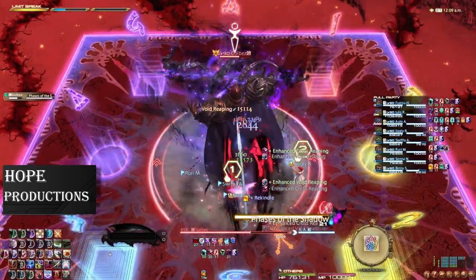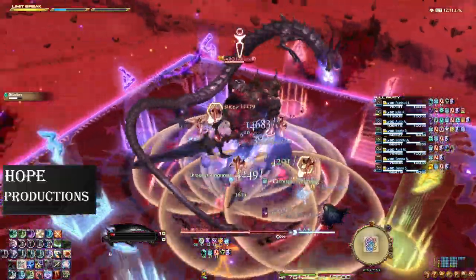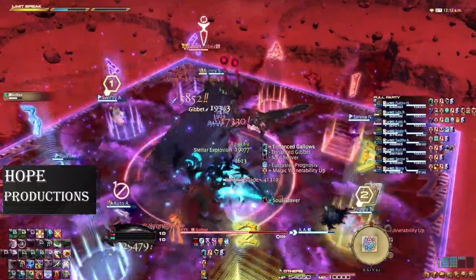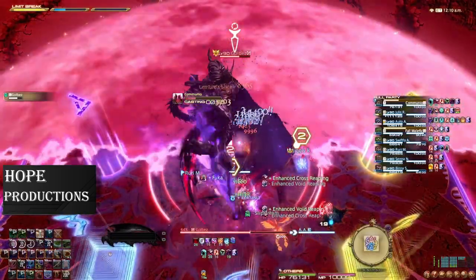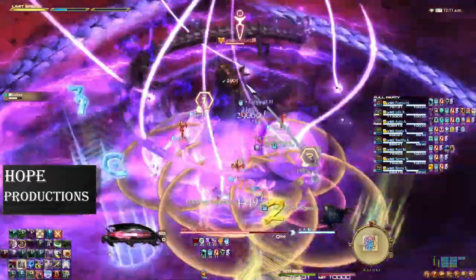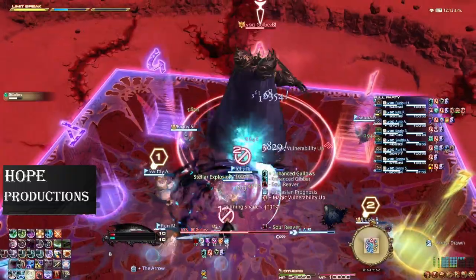Then another casting of Phases of the Shadow. We've seen this a couple times already, but this time it's powered up by Asdaja's Shadow. There are two forms it can take. If he has swirls and the dragon circling around him, you will receive spread markers and he does a donut AoE. Make sure you stay under the hitbox until the donut goes off, then step out for the spread.